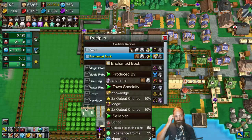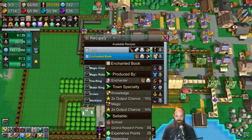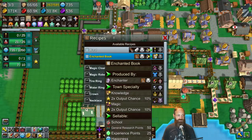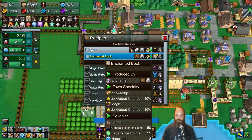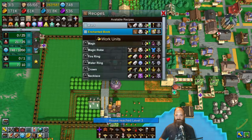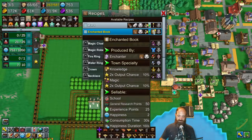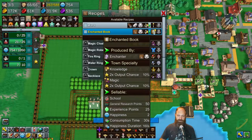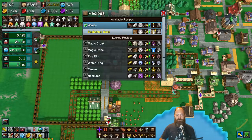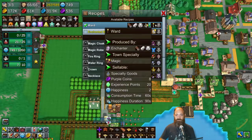Enchanted book - what does that do? Town specialty knowledge, sellable at a school for 50 research points. So it's just the next level of basic research, which is pretty good. It does give two happiness. It does last for a long time. And I've been calling these wands, but they're actually wards - no doubt someone's been annoying me about that.